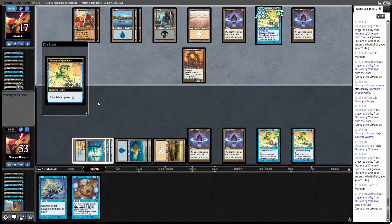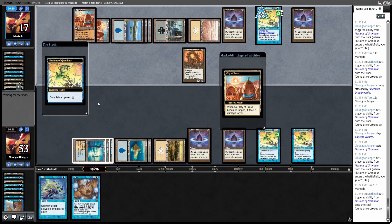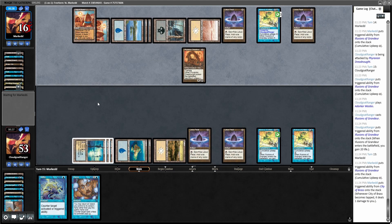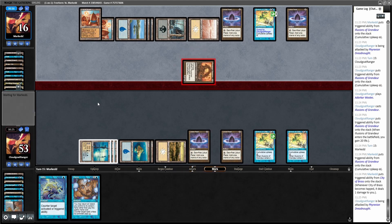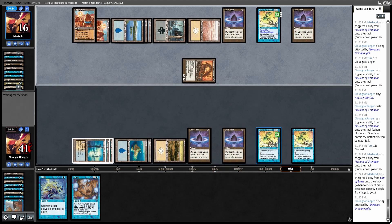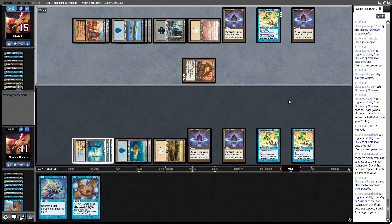I guess if he has Duress that'd be a little bit awkward. His Illusions is getting expensive to pay for. I don't know what's in his hand — if it's just Stifles or Enlightened Tutors or Swords to Plowshares or something. I'm going to Stifle the one that I had to pay four for and then pay for this one. Blue — what's his blue mana for? Not black, so I guess that's good for me. I guess he still has to use his Lotus Petal.